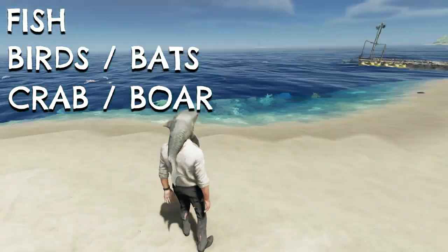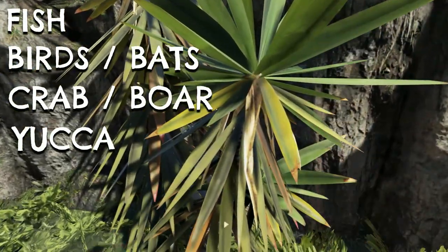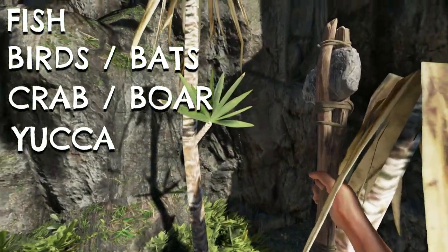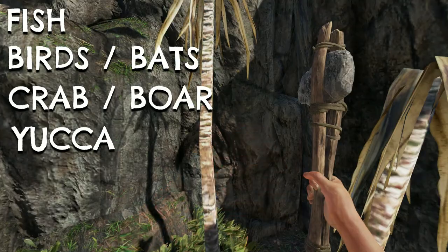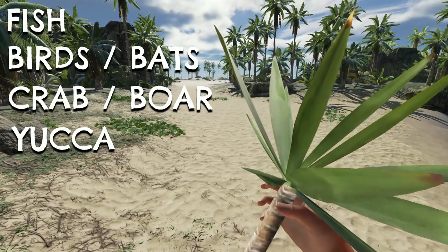When it comes to respawnable crafting materials, however, the list gets pretty short. Yucca and palm saplings can be harvested for the fibrous leaves that they drop, and are used to craft not just lashing, but to refill both your water still and your fire. They're all respawnable.